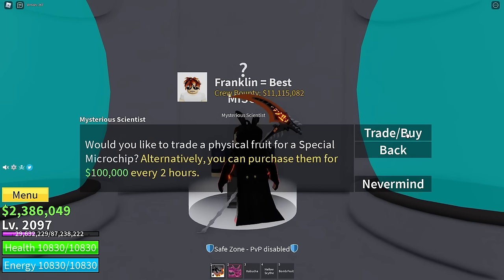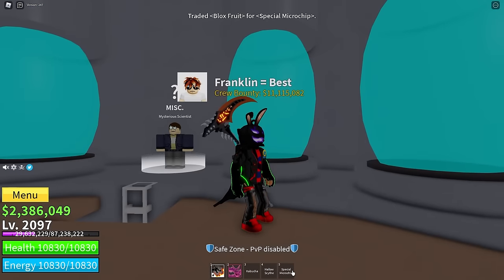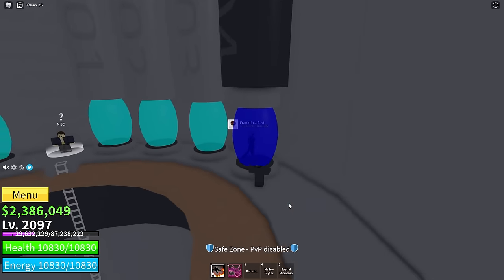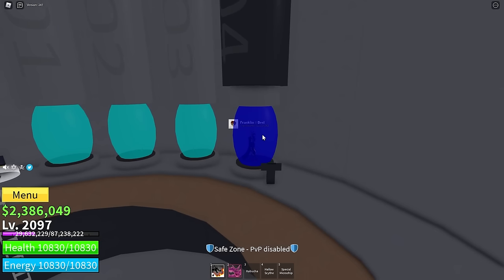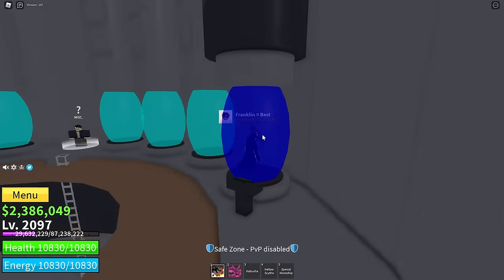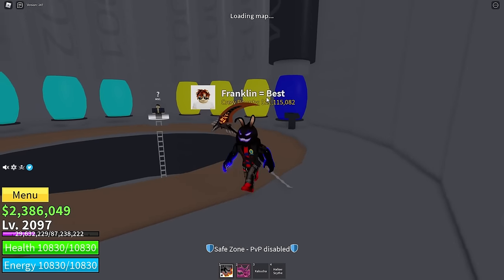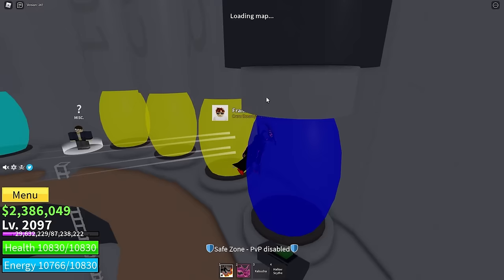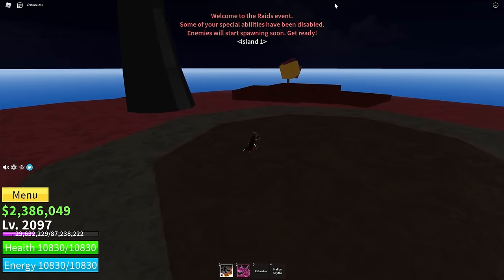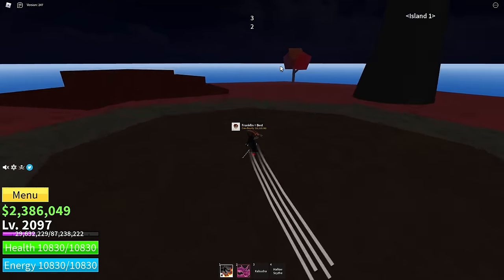All you have to do is stand in one of the dark blue pads and click the green button. Three other people can join — when they stand in there they'll be shown in green. It says loading map — you can get out or stay in, and then you'll be teleported. It says welcome to the raids, some of your abilities may be disabled, get ready.